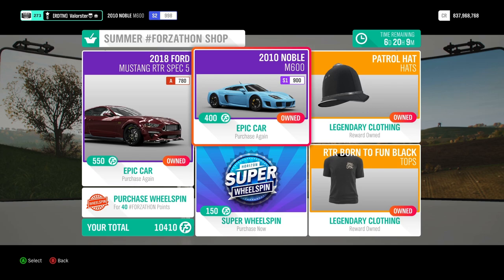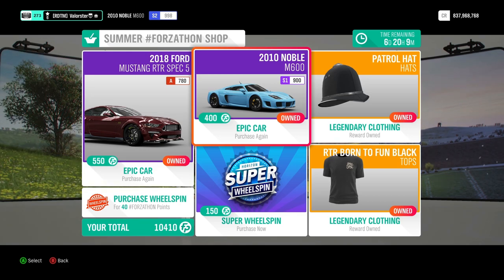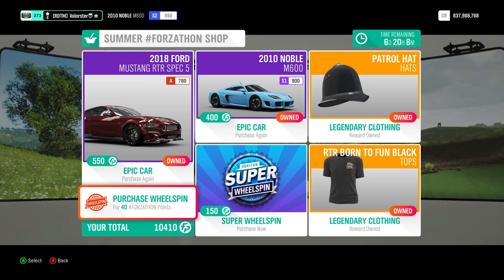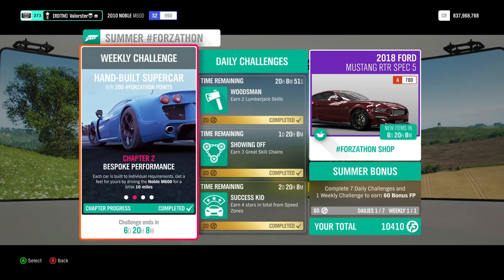It is a problem because you can't buy it on the auto show, so you really need to get it from here or if you have friends that have it multiple times, get it from them. You can also win a hat, a top, super wheel spins, and normal wheel spins. Now let's have a look at the Forzaton — we need to own and drive the Noble from the Forzaton shop.